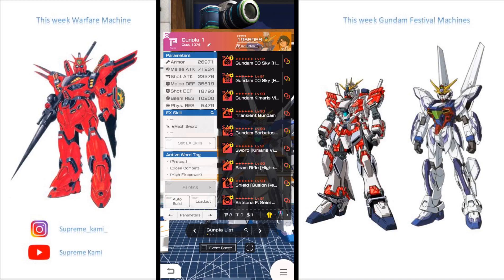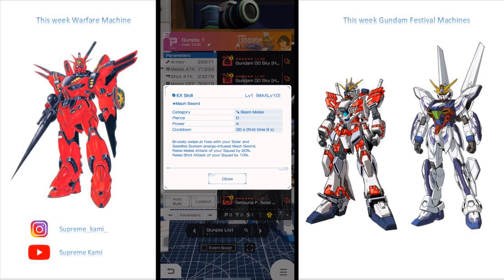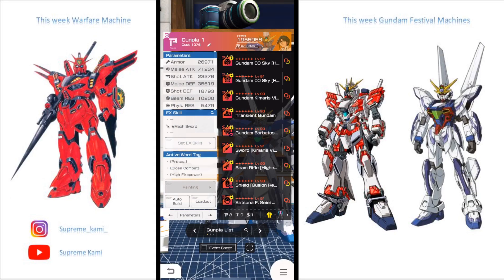Up next we're going to be talking about the Maul Sword. I do have Hybrid Alternate on it already, and this one comes in at D Pierce with an A just-power rating. This is unlike any other beam melee EX we've seen — it's kind of like a pseudo casting-type EX skill. Like the Double O Sky, it has all the elements of a casting EX: a mini cast, health restoration effects, and melee buffs as well.